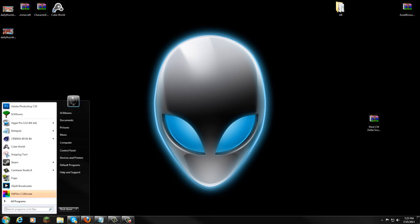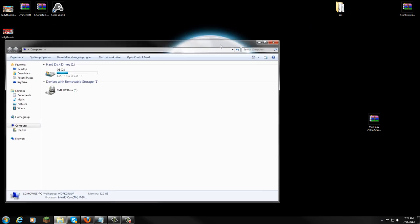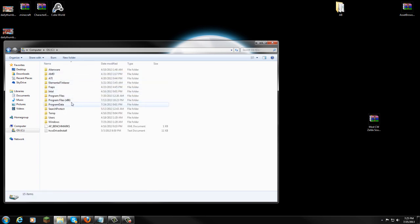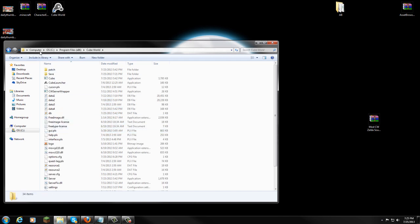Once you are ready to install this, go down to the bottom left corner of your screen and click Start, then go to Computer. We're going to be locating our Cube World files. So go to Start > Computer, then go to Local Disk C, then go to Program Files (x86), open that up, and go to the Cube World folder — double-click Cube World.